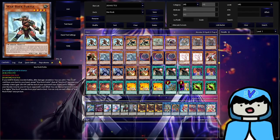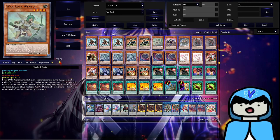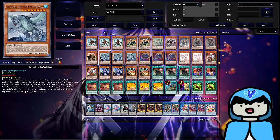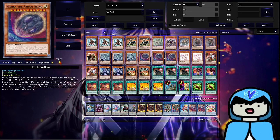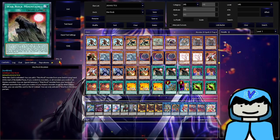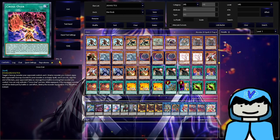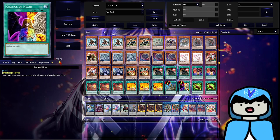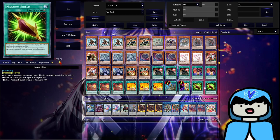Let me quickly run through the deck list: three Forcia, two Gactos, one Wento, one Orpus, one Mammoth, double Meteorgon, one Bashaleos, triple Gamma Seal, triple Nibiru, double Ash, double Ghost Ogre, double Ghost Bell, double Droll, triple Mountain, double Crossover, triple Dignity, triple Medium, one Reinforcement of the Army, one Change of Heart, and double Magnum Shield.